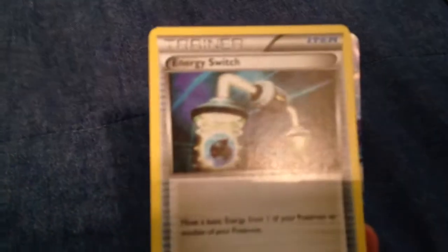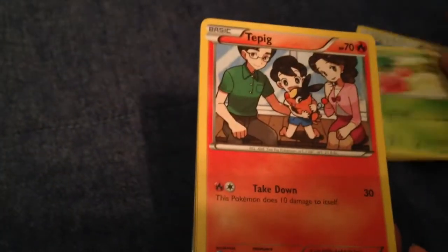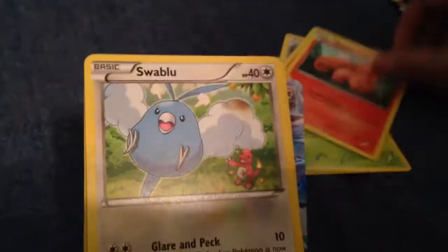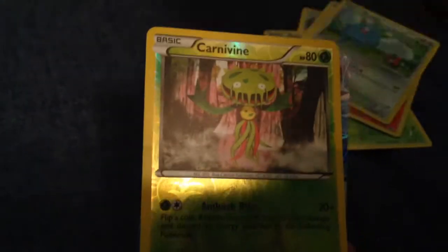Whoa. So we got — let's focus the camera. Energy Switch? I think I know what it is. Let's try it. Ruby, Tepig, Vulpix. That's Luvia. Carnivine Reverse. Is that rare? No, it's just an uncommon.